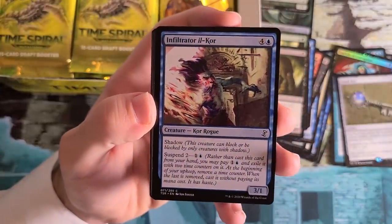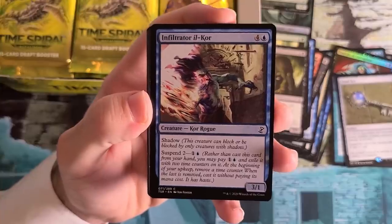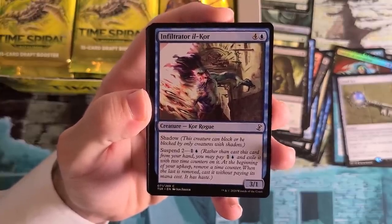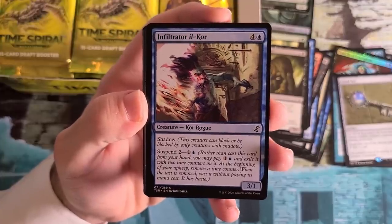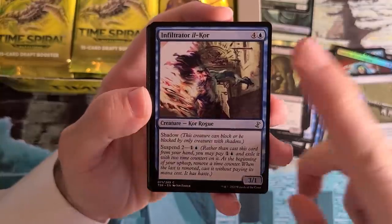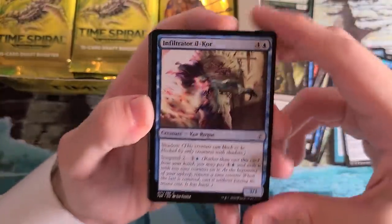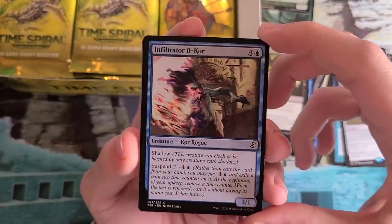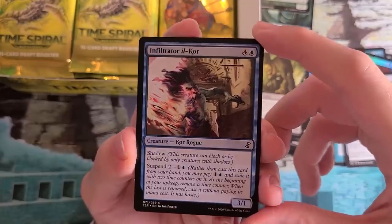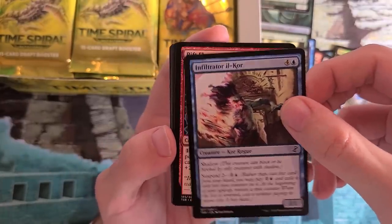This is a card I have drafted a lot of — Infiltrator il-Kor is like the iconic blue Suspend creature's shadow sibling. This card is not far behind as a very difficult to block 3/1 Shadow for two mana on Suspend. It comes out two turns later and starts attacking. Pick this thing high — it is very first-pickable in this format. It dies a little easier than Aeon Chronicler with the one toughness, but blue-white with cards like Infiltrator il-Kor and Knight of Cersei is one of my favorite decks to draft.